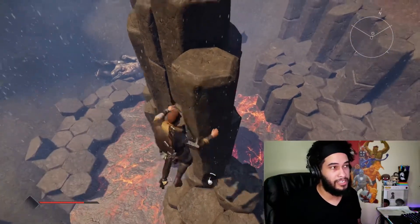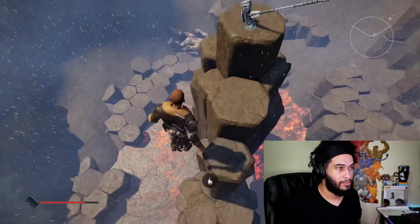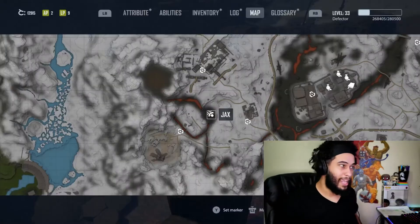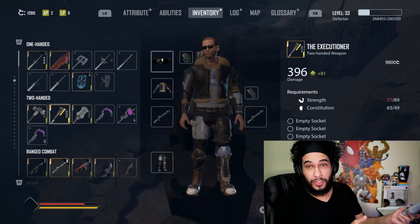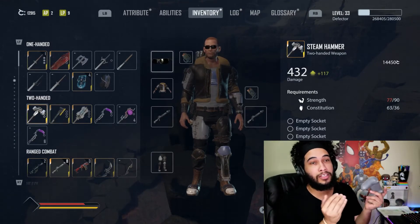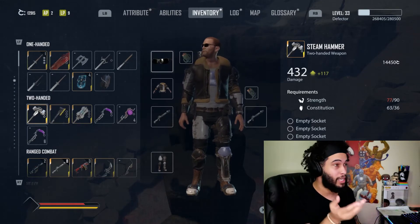If you get too close, obviously you're gonna see it starts getting a little bit too hot. This is Steam Hammer. They both have the same issue — 90 for strength, 89 for the other one.